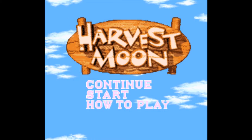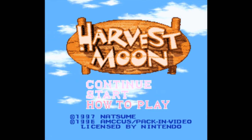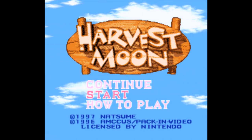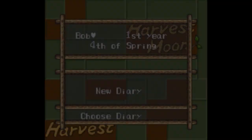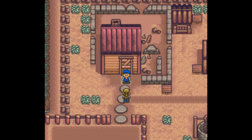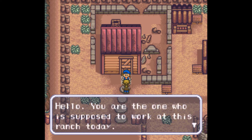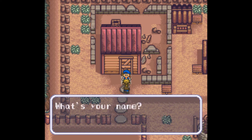Let's get started with Harvest Moon. There is a how-to-play which I'm not going to go through — it basically just walks you through basic things like how do you plant corn and stuff like that. I thought I erased that test name — you didn't see it because I'm not going to use it. So here we are at a new farm; we're here to work on the ranch and we get to pick our name.